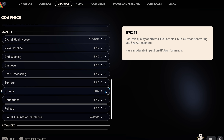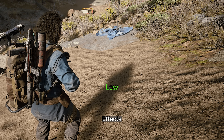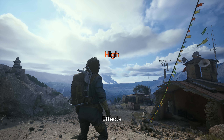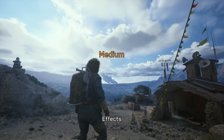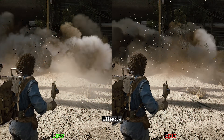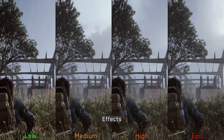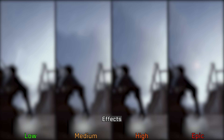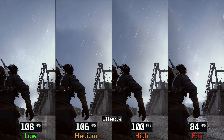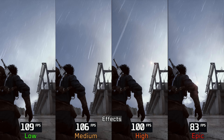Moving on to Effects — this one impacts many visual elements. It affects the quality and level of bumpiness on the terrain, with High and Epic showing better ground detail compared to Low and Medium. It also affects sky rendering, particularly volumetric clouds. When it comes to generated particles and special effects from weapons or explosions, there isn't a large difference between Low and Epic. The same applies to environmental particles like rain. Performance-wise, this is one of the most demanding settings when set to Epic: going from Low to High costs around 6%, but Epic has a much larger 22% performance hit. So I recommend avoiding Epic and keeping it at High.